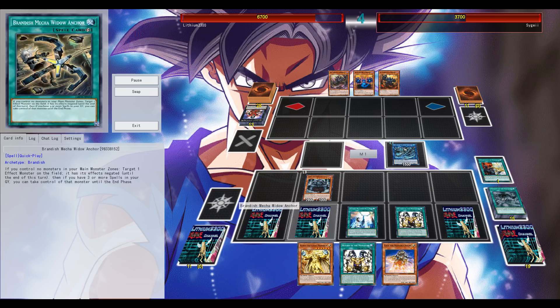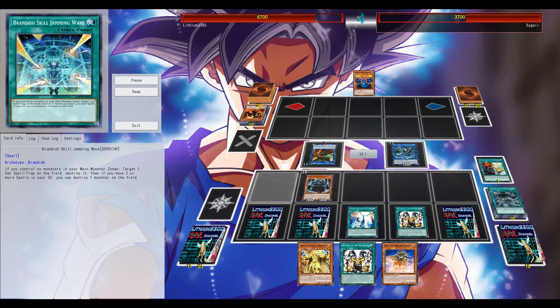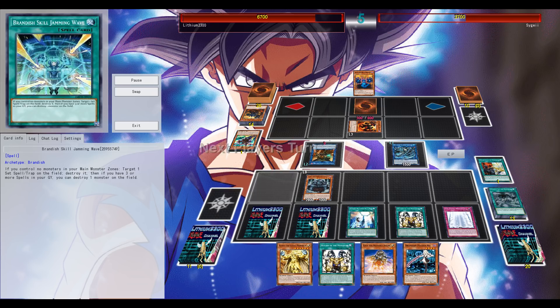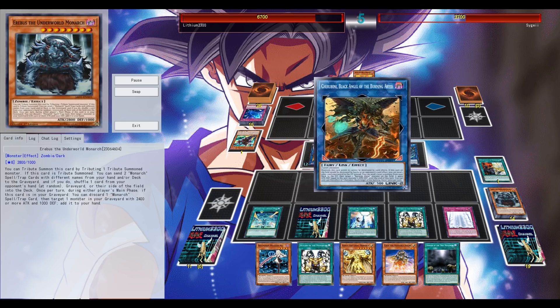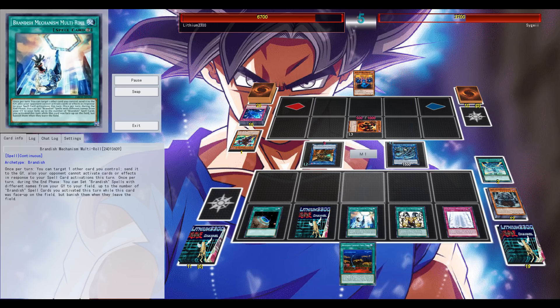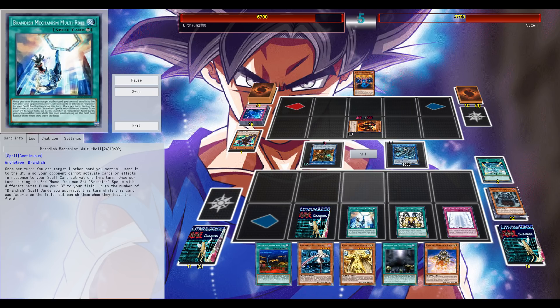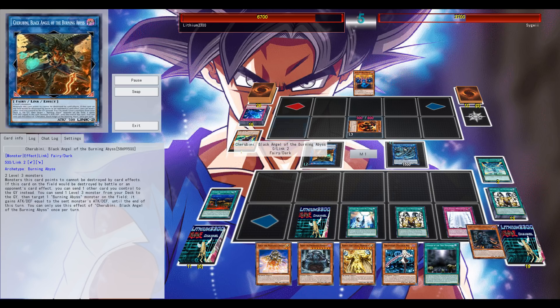One of the weaknesses of this deck is you're running out of Monarch spells and traps quite easily and quite fast. The Monarch Trap card is only at two in the main deck. As you saw, 41 cards in the main deck — that's a bit iffy. 41 is fine even with Upstart. Upstart is needed, it's just an easy spell to get in the graveyard, same for Terraforming. The deck still needs work, but all suggestions are welcome.